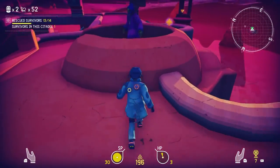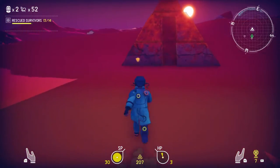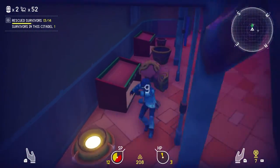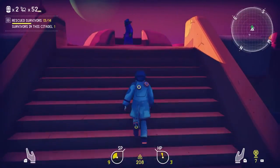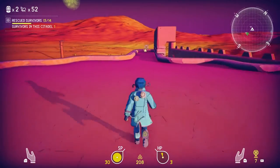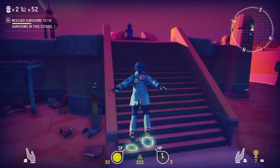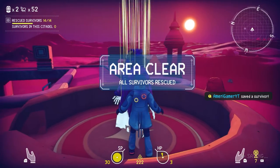Let me gather everything first before we save homeboy right here. Oh, I left one over there. That alien probably thinks I'm toying with him — I keep running in and running out like it's nothing. Let me destroy some pots just in case we find some cool loot, like more weapons. Doesn't look like there's anything though. Have we gotten everything? No, there's still stuff way over there. Okay, let's go rescue the last survivor — we'll be getting out of here. Tantalian survivor. Area clear, all survivors rescued!